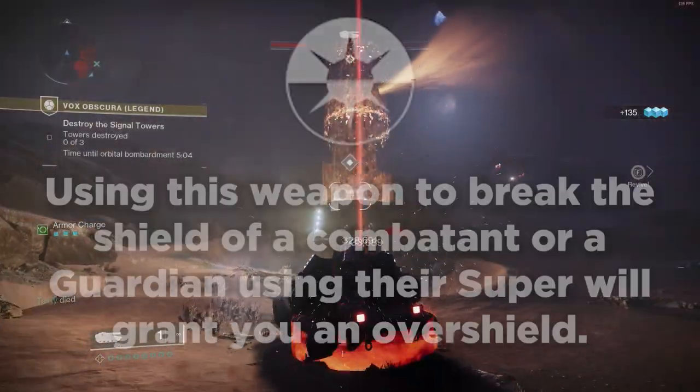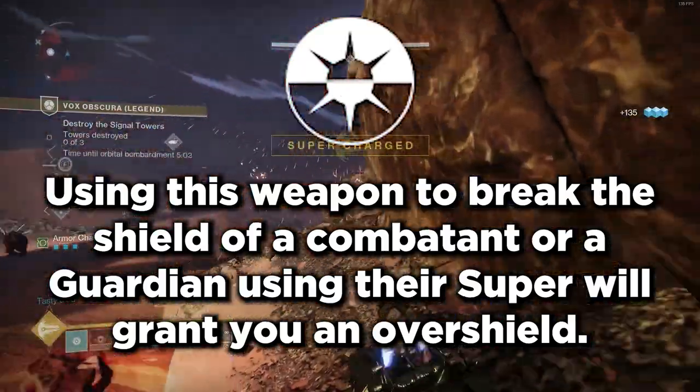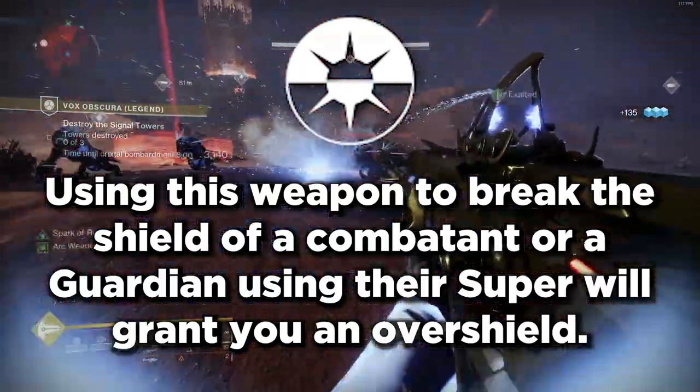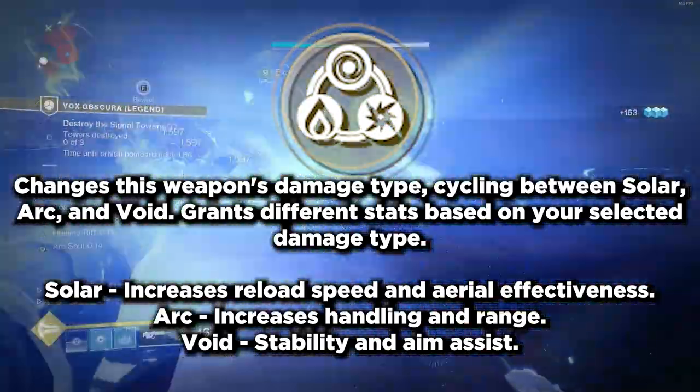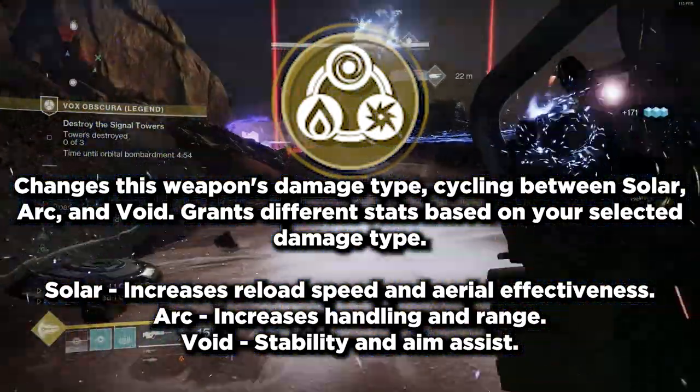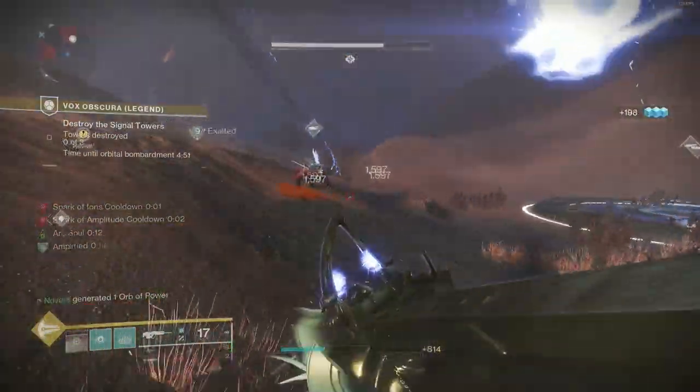The Catalyst, as we already know, has Turnabout, allowing us to gain an overshield when breaking a combatant shield. The weapon has an exotic perk called the Fundamentals, which works the same as Hardlight's perk, allowing you to swap between arc, solar, and void affinities.